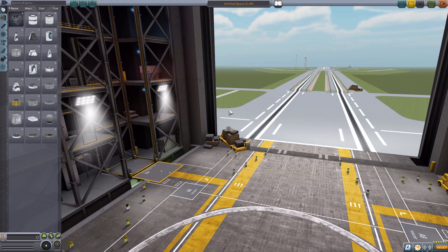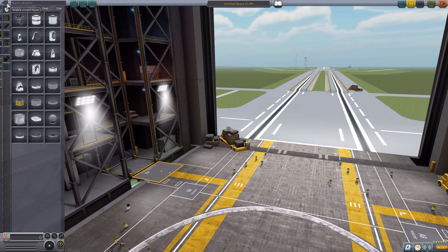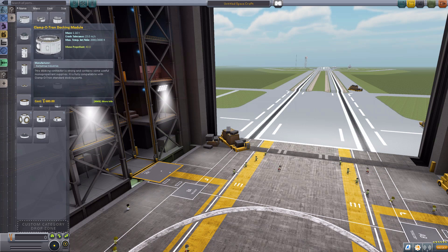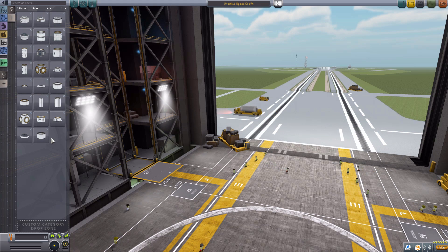So let's jump right on into the VAB and have a look at the currently - 23 parts, I believe, that get added in by this mod. Unfortunately, I couldn't find any search result to type into here to get all of the parts, so I had to make a custom grouping down here, but we should be good to go with these. We'll just start at the top and work our way down.